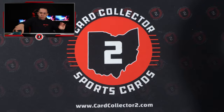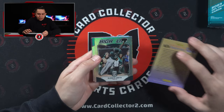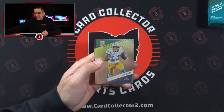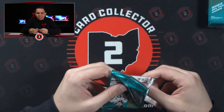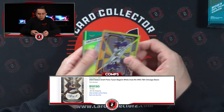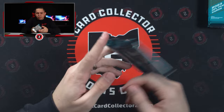I've seen even some of the lesser QBs — Tyson Bagent, I have no idea how to pronounce it — the backup for the Bears. I think he was a D2 kid. Have you seen what some of his stuff sells for? I saw it on Twitter — some of his Leaf Autos are going for hundreds of dollars. Jade Jettas with a dinged corner, thankfully just a cheap insert. It's crazy what some of those guys sell for.